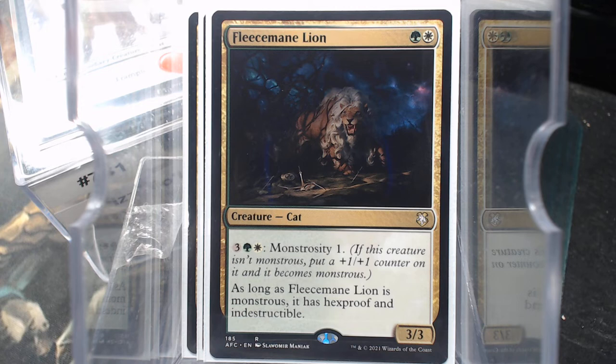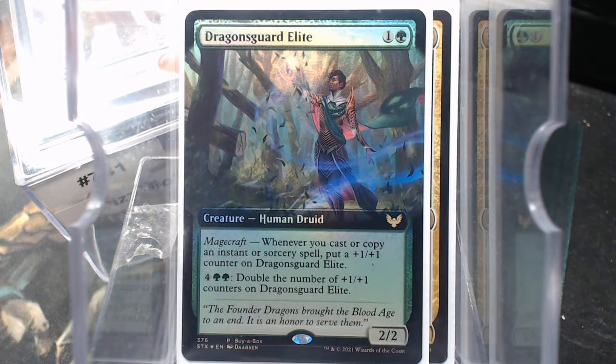Fleecemane Lion — I've passed on this card for so long because a 2-mana 3/3 is good but we're kind of immune to that now, and 5 mana to Monstrosity 1, please — but it gets indestructible and hexproof. That's really good for a 4/4. Dragon's Guard Elite doubles the number of counters on it, and the Magecraft is great.